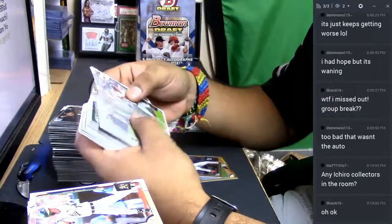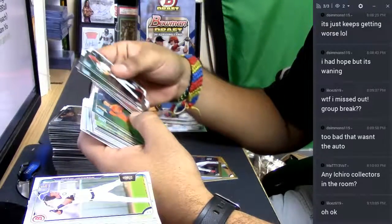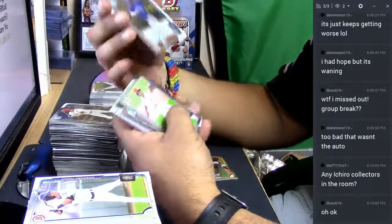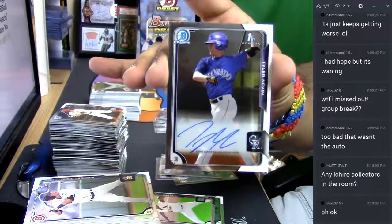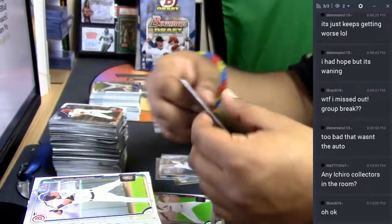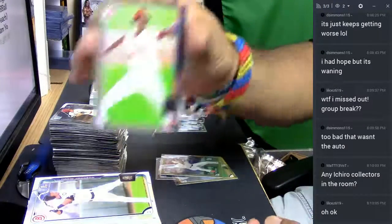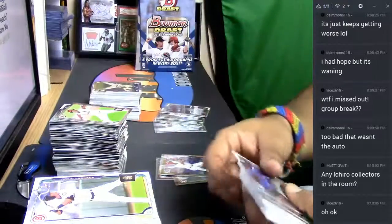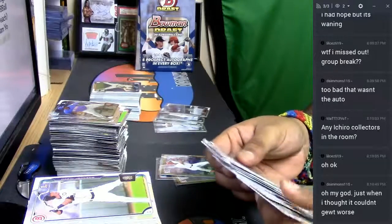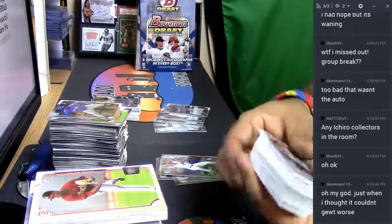These are paper base. We have more chrome refractors here — we got an autograph for the Rockies: Tyler Nevin! Tyler Nevin looking nice for the Rockies right there. For the Cardinals — Alex Reyes, numbered to 499. There's some chrome, then paper. So now we gotta hit the Benintendi — now we gotta hit that Benintendi.